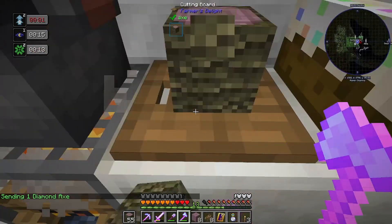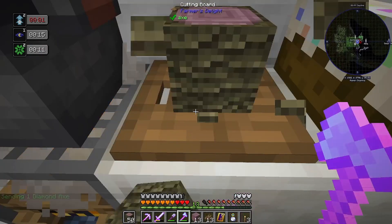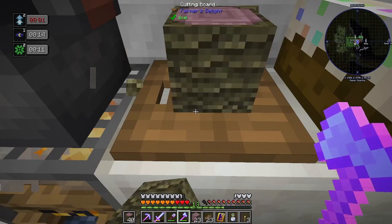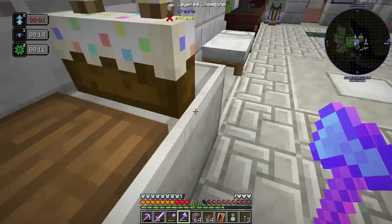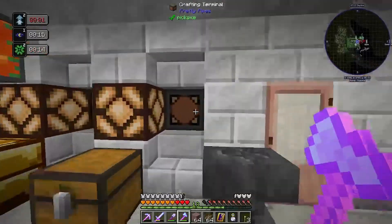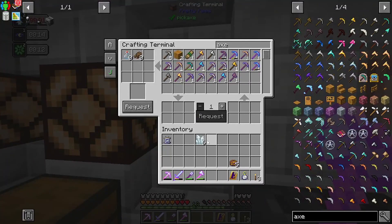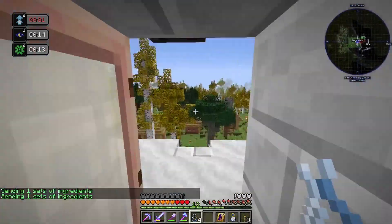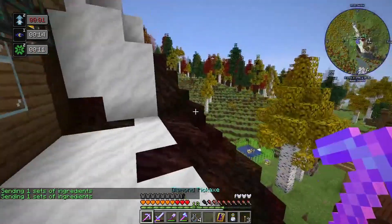Now we can just do something like this. All I'm doing right now is holding my right-click button and getting a bunch. There we go — we got all of the tree bark. I think we're going to need that for a little while at least. Grab a couple of these. I feel like we're going to need a bit of these bottles, so I'm going to go to the nether quickly.